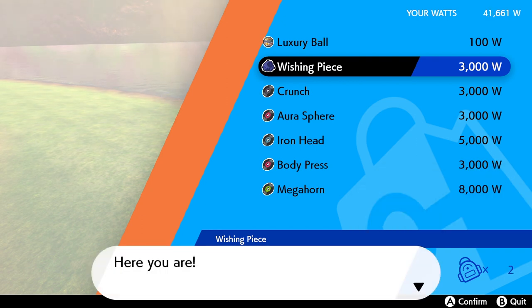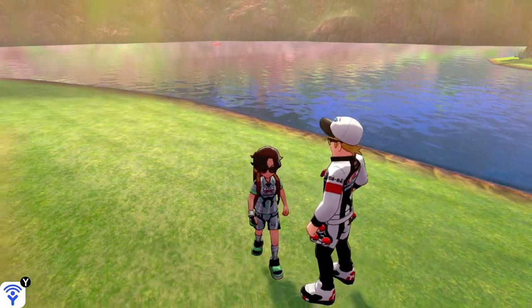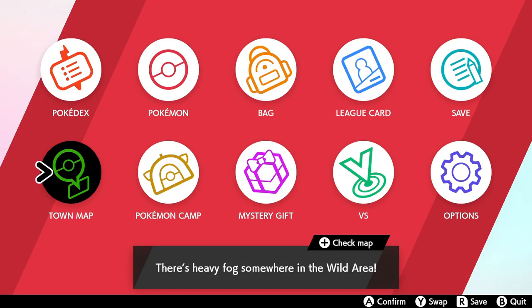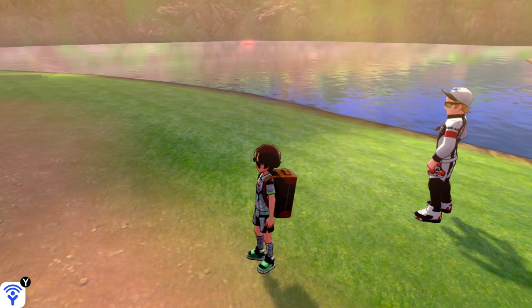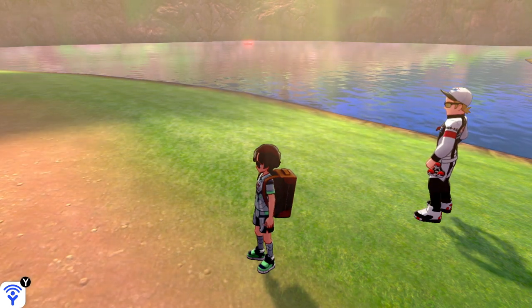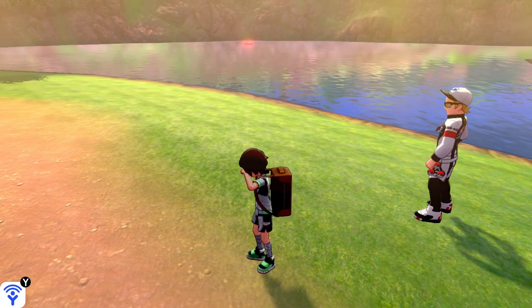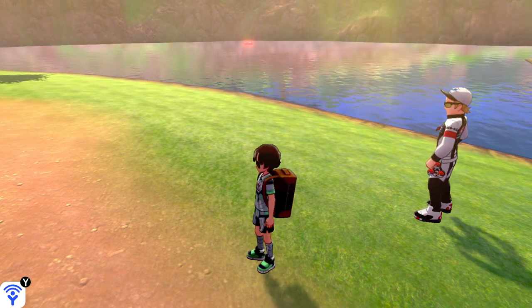Once you've completed the game, you'll get 2000 watts just by pressing on a den. So you can go to a den, pick up the watts, go to another den, pick up more watts, buy yourself a wishing piece, and keep on taking on max raid battles you can comfortably handle — without necessarily worrying about five star battles that are literally impossible for where you are in the game.